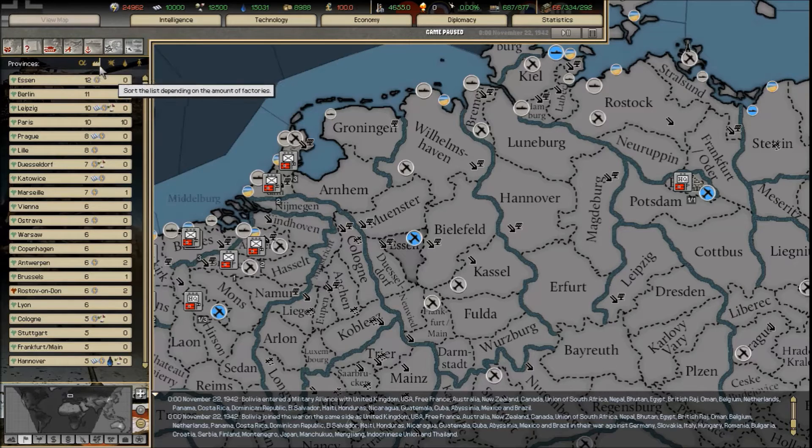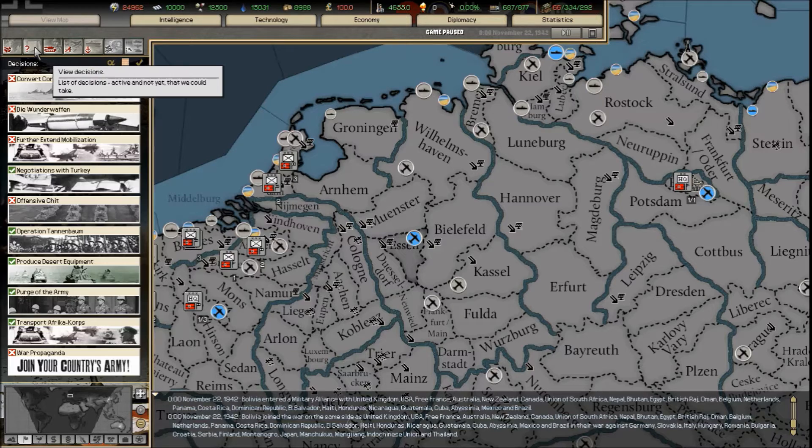Then you've got decisions. The decisions system is what changed this game for me. What Darkest Hour did was incorporate the decision concept, where you can decide when to go to war and make decisions that suit your nation at whatever time. It's very replayable because you don't have to go to war at the specific historical times — you can decide, and it's a balancing act.